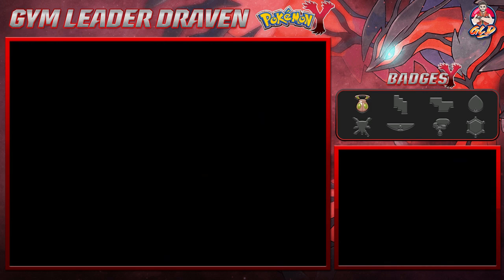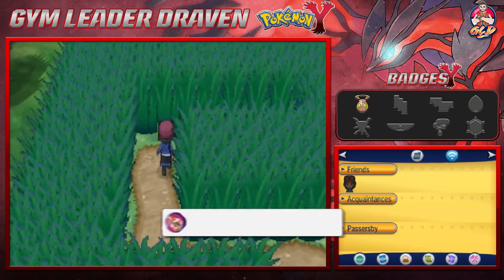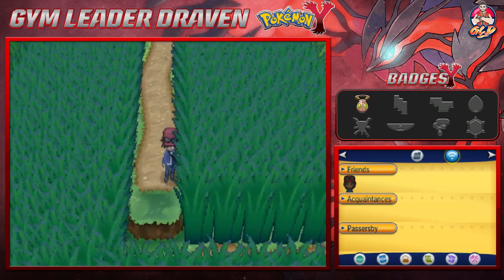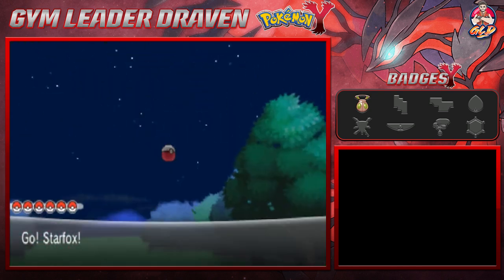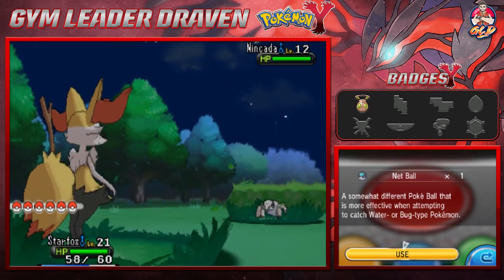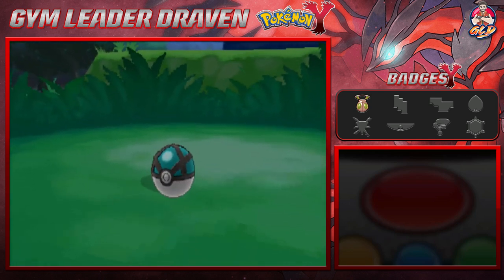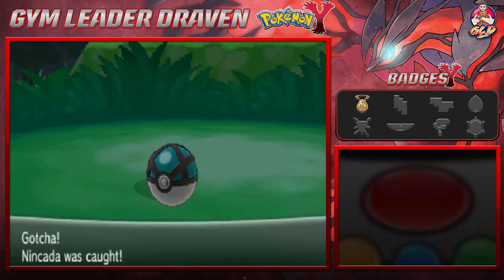Pokemon you can find here — Ponyta is one of them, Oddish, Nincada is another. And what's that? A Meowstic — yeah, you can actually capture a Meowstic right here. In the Kalos region, Meowstic has two forms: a male and a female version. Let's try a Net Ball — and there you go, caught ourselves a Nincada!